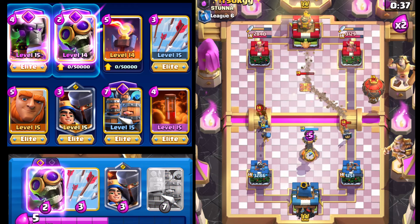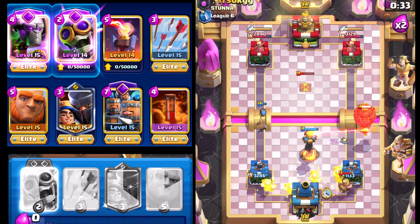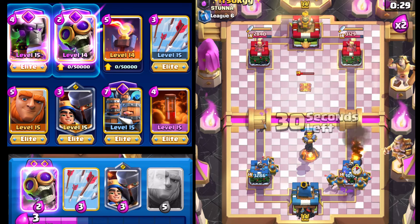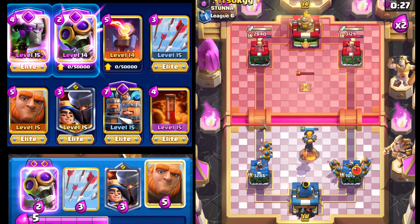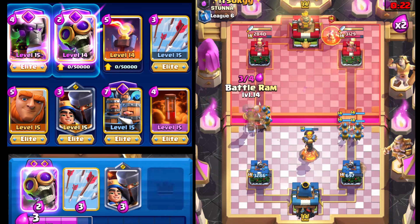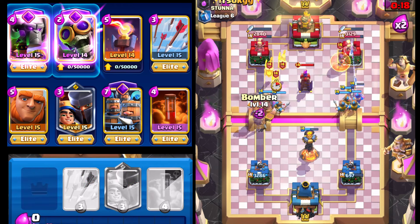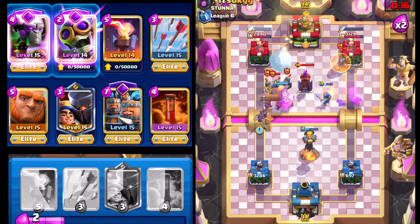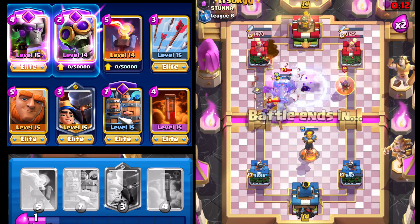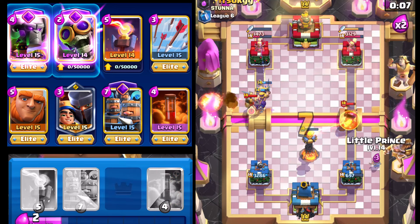We're going to go with the Infernal Tower right here. That was a poorly placed Infernal Tower — but we actually survived that somehow. We're going to go with the Evil Battle Ram and load up the left side, praying we're able to make something happen. Evil Bomber is going to lock onto that tower for a second hit, and the Evil Battle Ram is still alive — we were so close to having a miracle happen there.